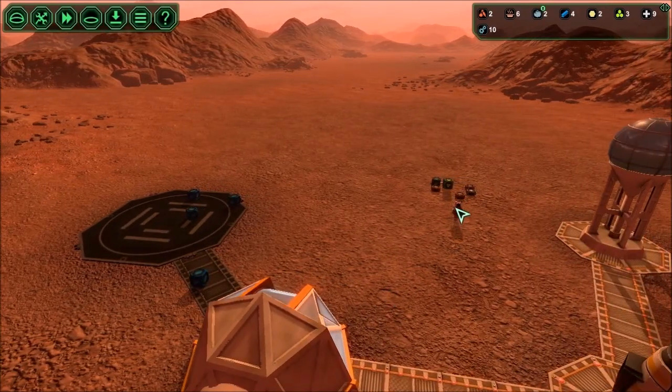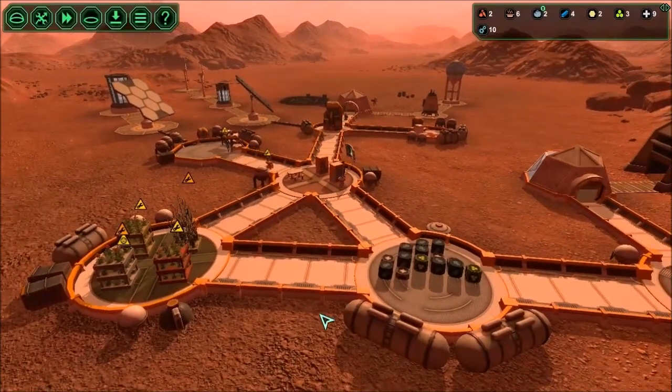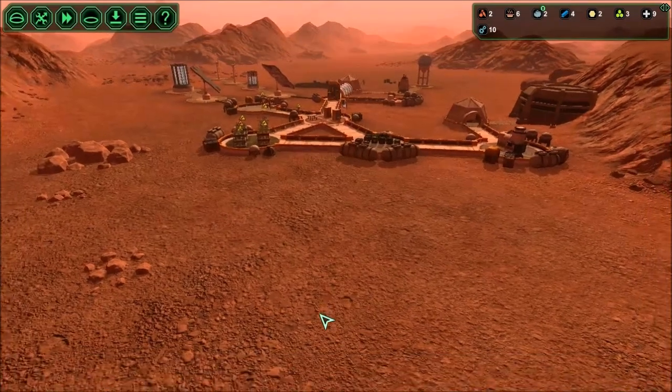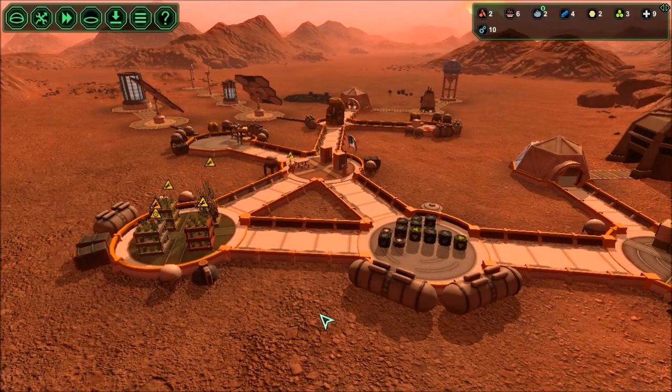We are working right now on getting the spaceport built. Reba should be carrying a lot of stuff because she doesn't really have any patients to maintain and she doesn't have any other jobs due. Reba's kind of lazy, but we're going to fix that really quick.